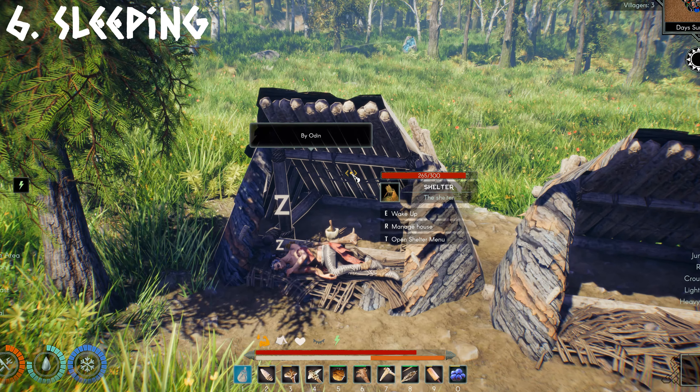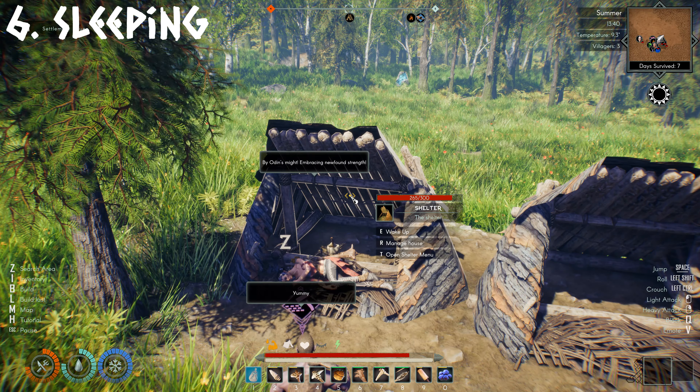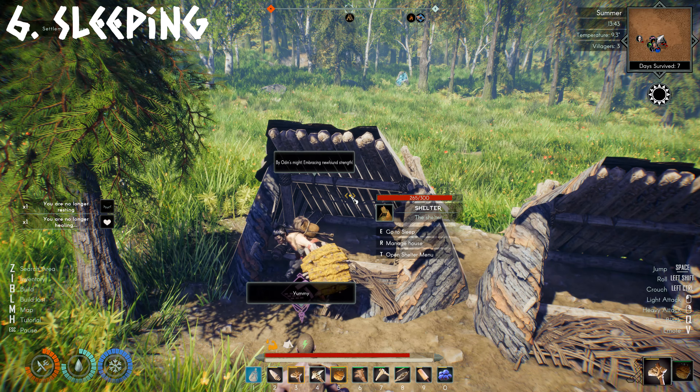The simple shelter provides a buff for 4 minutes and the chieftain hut will give you a buff for 12 minutes. This will affect how much stamina you have and also your stamina recovery.